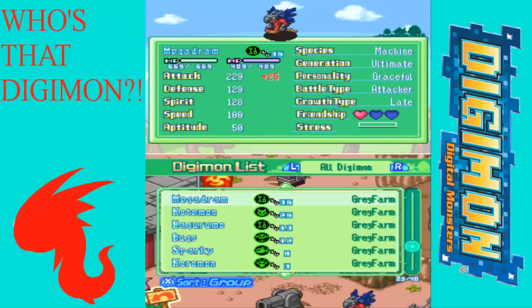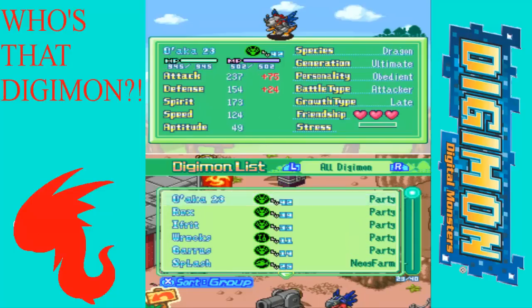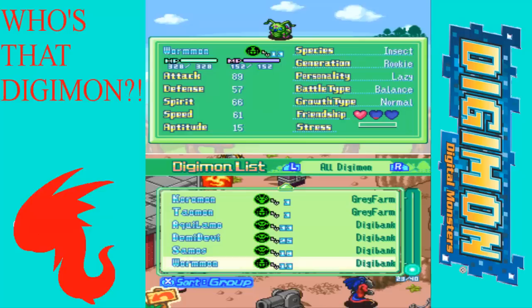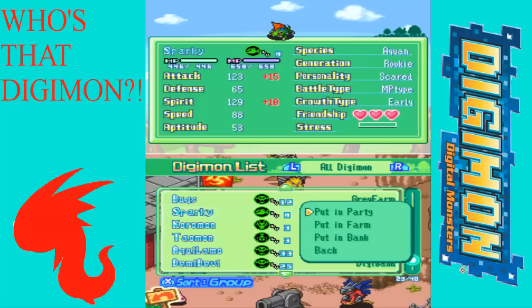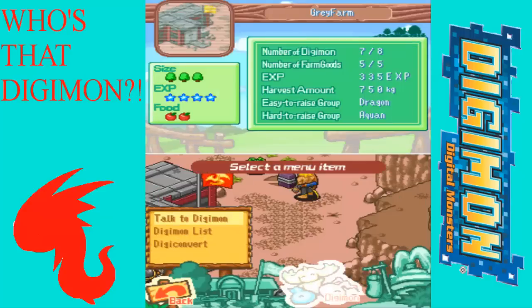Where is he? Did I not even put him in a farm? Am I losing my mind? There he is — I was looking for a Seedramon but it was a Betamon. Common mistake. I don't really pay close attention to the farm XP.